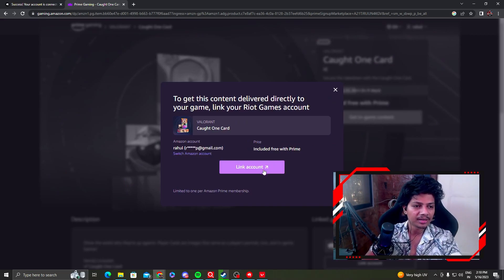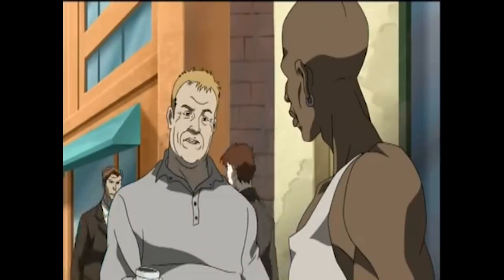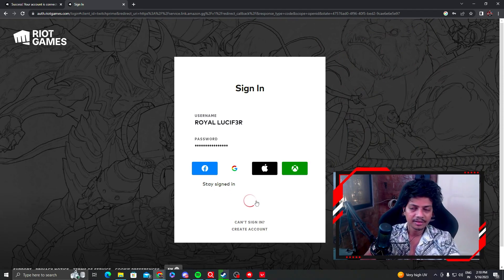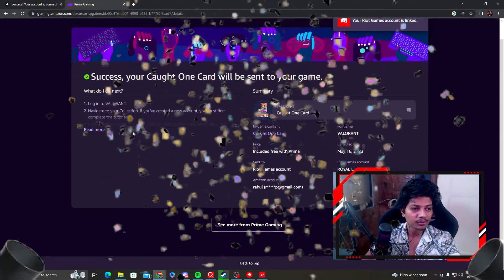The last date is May 25. Click on 'Get In-Game Content', then click on 'Link Content'. Enter your ID — and success! You have got one card. It will be sent to your game. Let's go!